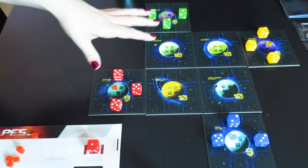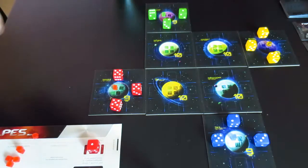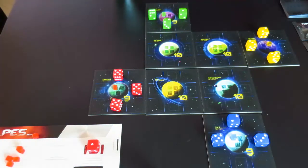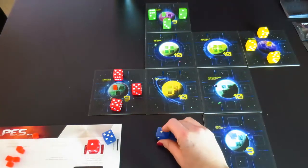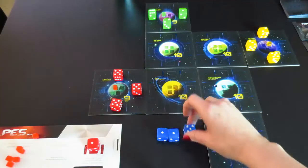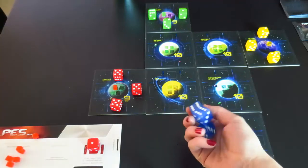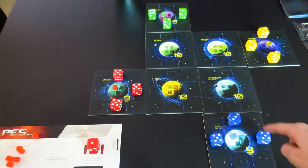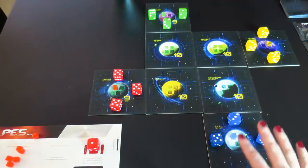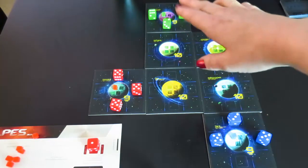This is similar to Alien Frontiers, which I heard a lot about when this game was coming out — but they're really nothing alike; they're not the same type of game. At the start, everybody takes their ships and rolls them. After everyone has rolled, you have the opportunity to see what everyone else has and you get one mulligan. The person with the lowest total goes first — in our case it's the green player because they have a 6, 2, and 1.